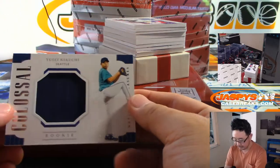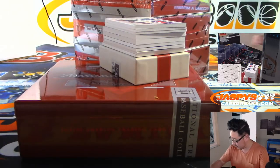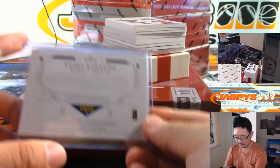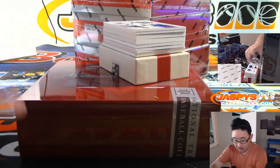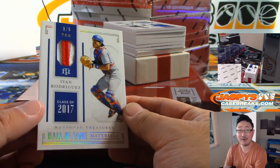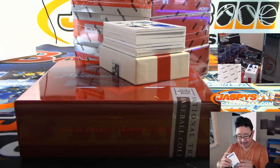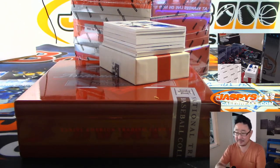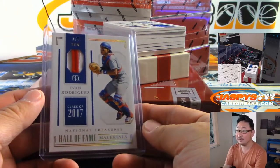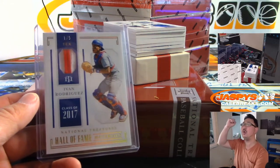We got Yusei Kikuchi, 57 out of 99 — that goes to Joey in number seven. Then we've got a one out of five, Ivan Rodriguez two-color patch. Joey got the number one in a trade, and in that game he hit three home runs and had five RBIs on July 15th. All aboard the Big Head Express — Pudge!